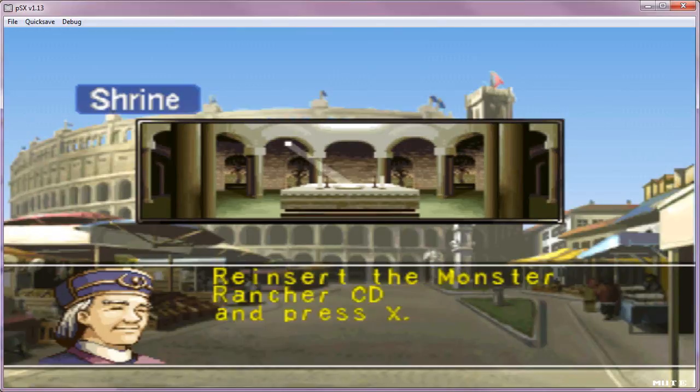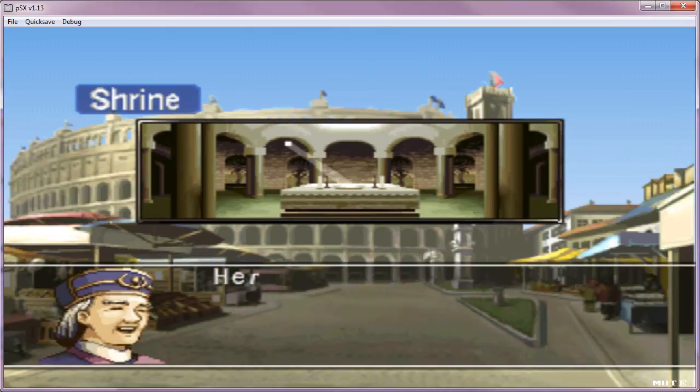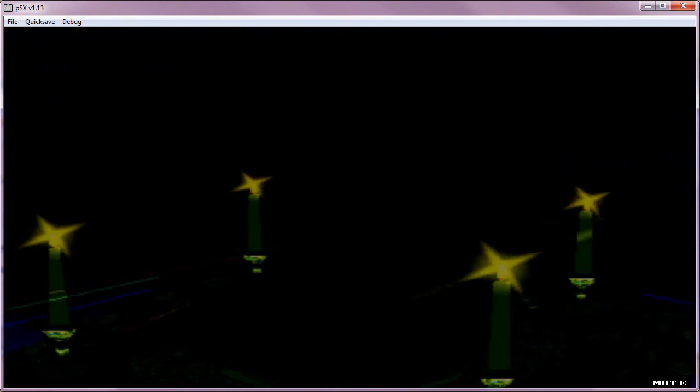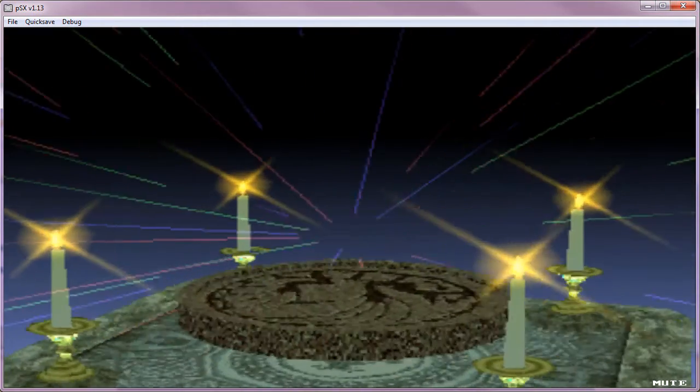Alright, so now it says reinsert. I didn't take it out, so I don't have to reinsert it. And here it is — it should be a golem. By default, you should get a golem if you use the shrine and you don't change the CD.